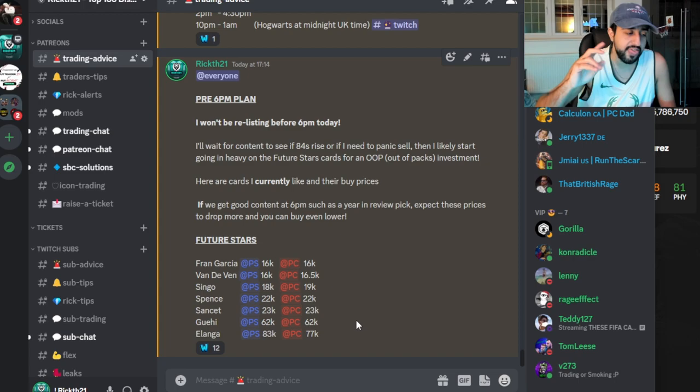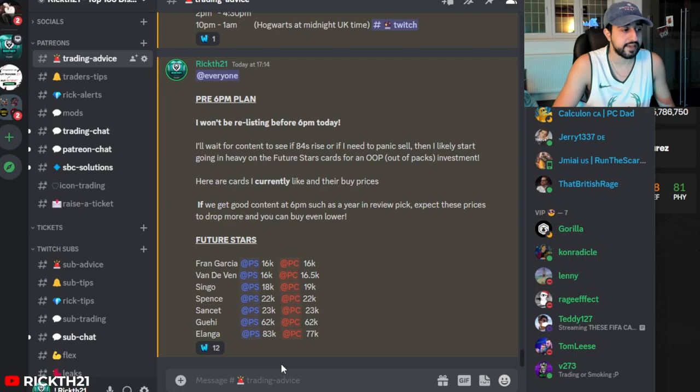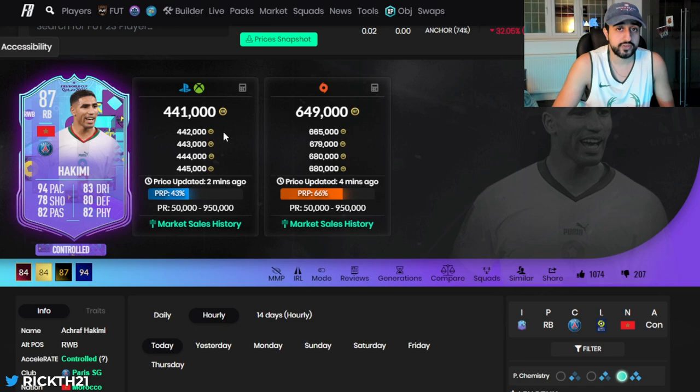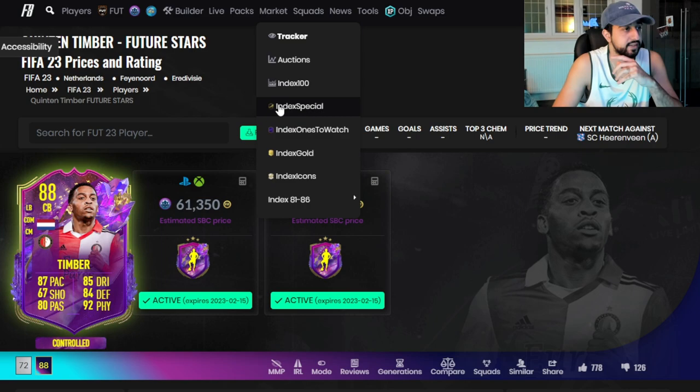Most of these prices are still pretty accurate. Your last opportunity to buy these cards will be today when watching this video, during Marquee Matchup supply, as that is the final supply - then these cards should only really rise as there is no more supply coming into the game. If you want to invest, during Thursday Marquee Matchups you can get some good snipes over the first 30-45 minutes. These aren't ranked in any order, just ranked from lowest to highest in terms of price, and I think they all should do pretty well.